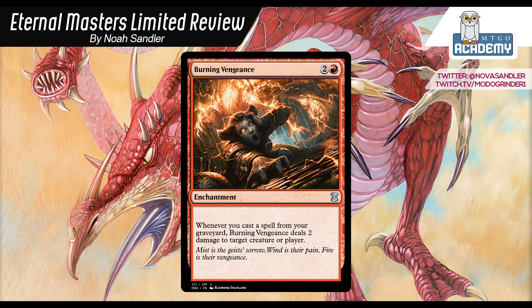Burning Vengeance: 2 and a red enchantment. Whenever you cast a spell from your graveyard, Burning Vengeance deals 2 damage to target creature or player. This card is powerful enough that it spawns its own archetype. I think Red-Blue in general as a deck is not that good unless you can get Burning Vengeance and go for the flashback theme. Red-Blue aggressive can work — Borderland Marauder, Phantom Monster, backed up with burn and bounce — but basically you'd want to go for a Burning Vengeance deck if you can.